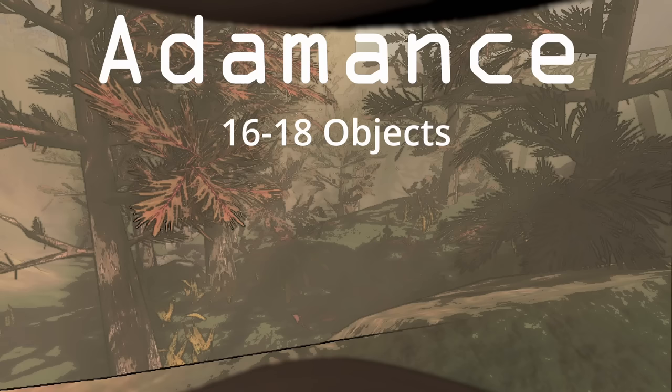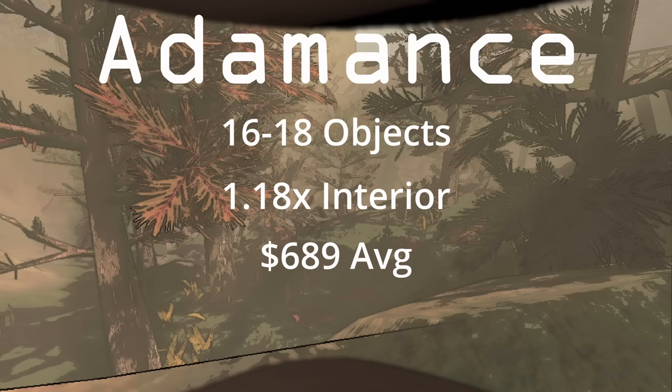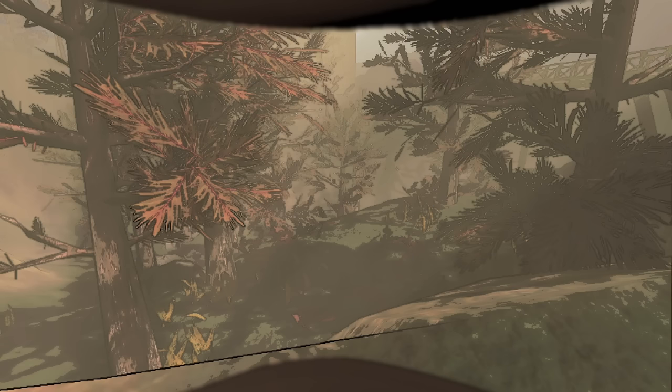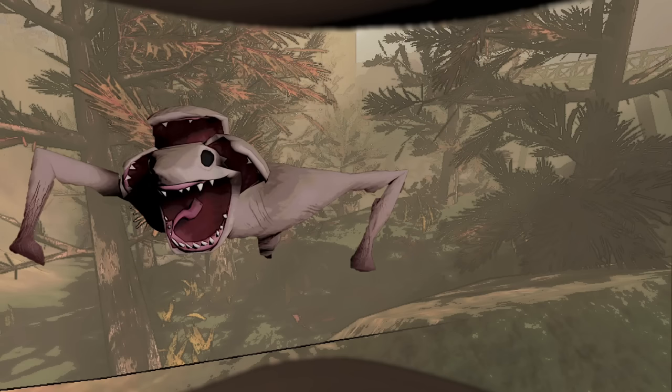Adamance has 16–18 scrap objects that spawn, a 1.18 indoor multiplier, it averages about 689 scrap, and has a max indoor and outdoor power of 13, making it quite dangerous. The most common indoor enemy is a thumper, and the most common outdoor enemy is the baboon hawk.